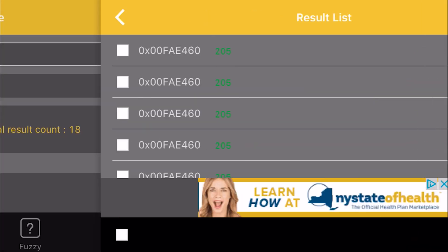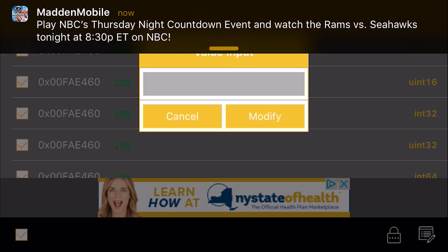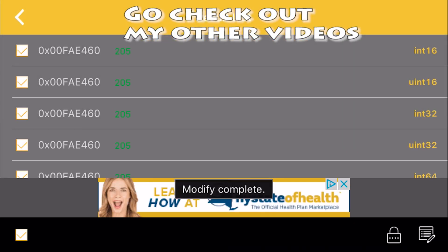Now I want to go back to Game Jam and type in 205 and search again. Now the total result count has decreased. All you have to do is type in the amount that you want — let's go with 1,000,000 coins. So that's 1,000,000 right there and press modify.